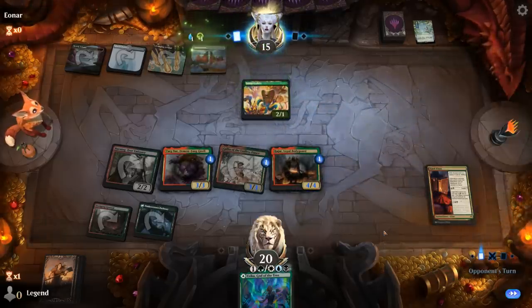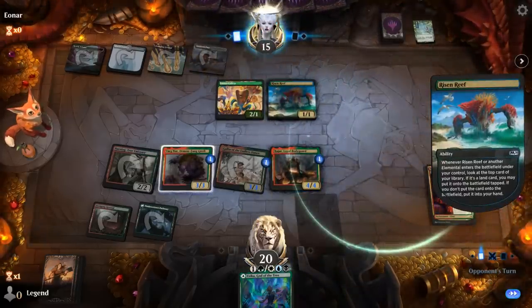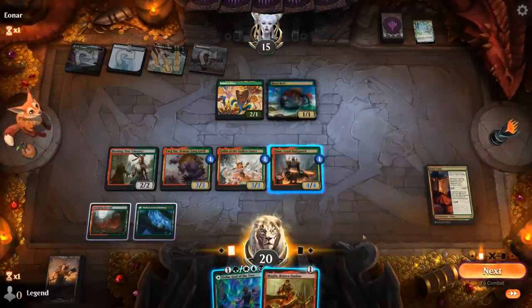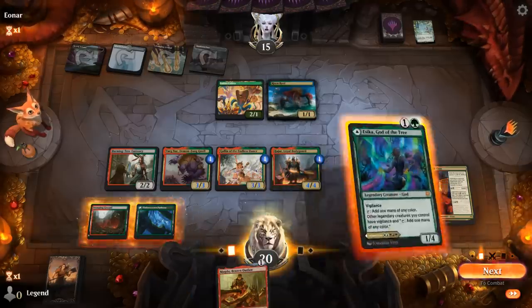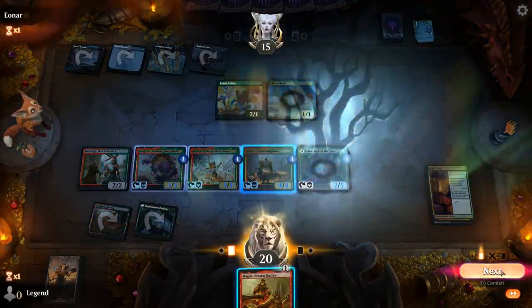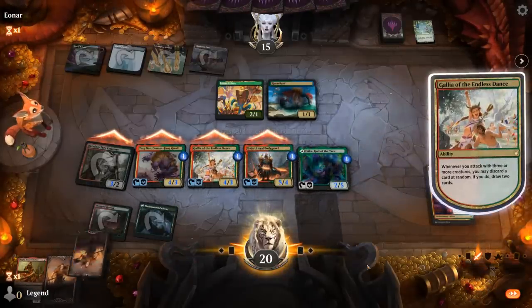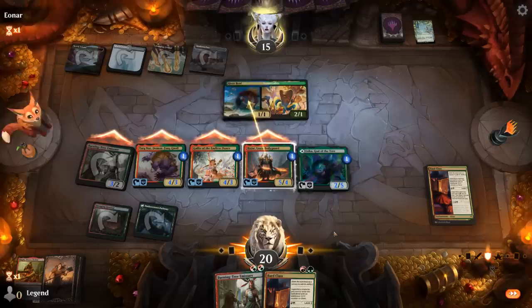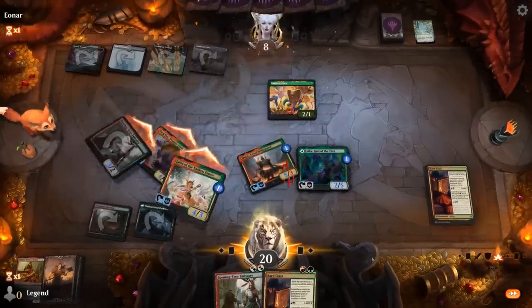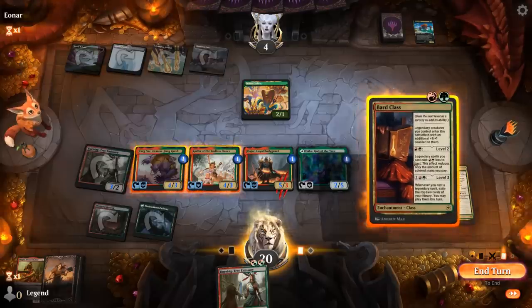Three mana left, and opponent plays Risen Reef which could still potentially add a mana if it finds a land — but it does not. Magda is also good combo with Esika, although if I want to draw with Gallia I'll have to keep something in hand — probably Magda at this stage. Team has vigilance, attack with all. Not the best set of draws, but a second Bard Class can still come in handy. Opponent jumps with Risen Reef, falls to four. I'll hang on to Burning Trees and just play another Bard Class.